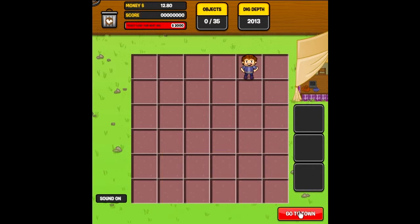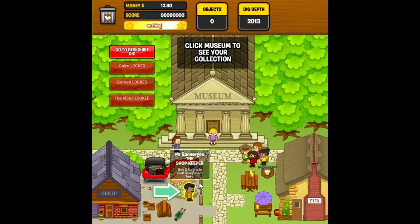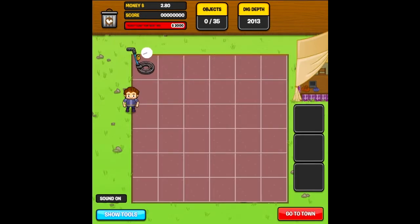Level cleared and you go to the town and you basically buy stuff. I want to buy an automatic metal detector — that's literally all I can afford. Go back to the dig and it does this automatically, which is great.